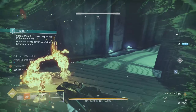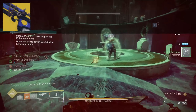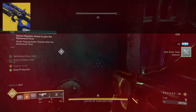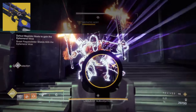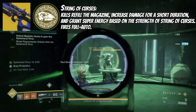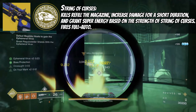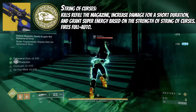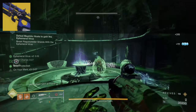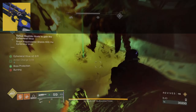The weapon I actually really like to use for this build is Bad Juju. I know a lot of people just heard that and wanted to click off, but stick around — it'll make sense in a second. This exotic pulse rifle comes with the exotic trait String of Curses: kills refill the magazine, increase damage for a short duration, and grant super energy based on the strength of String of Curses. It also fires in full auto, though we can basically ignore that since it's now a setting.